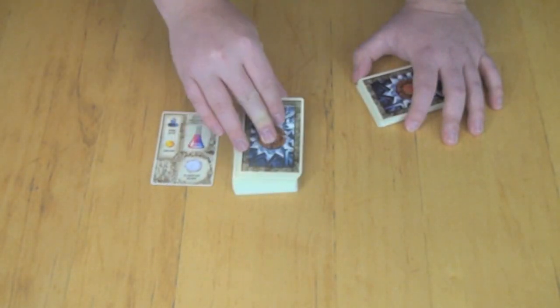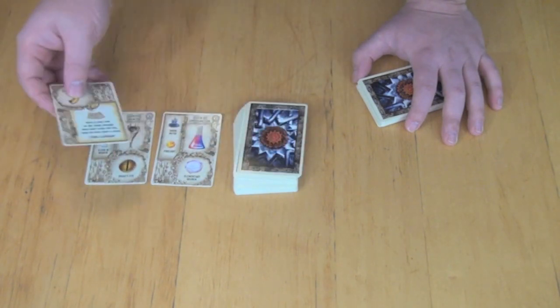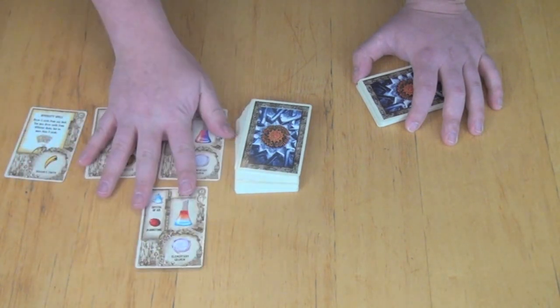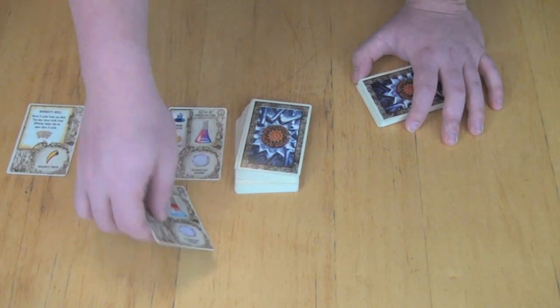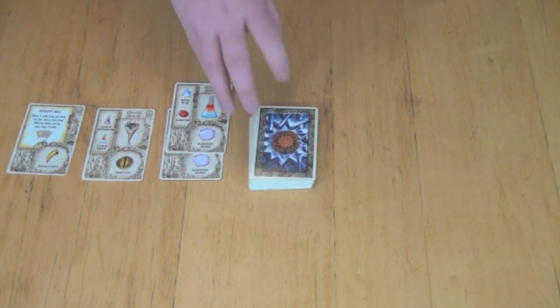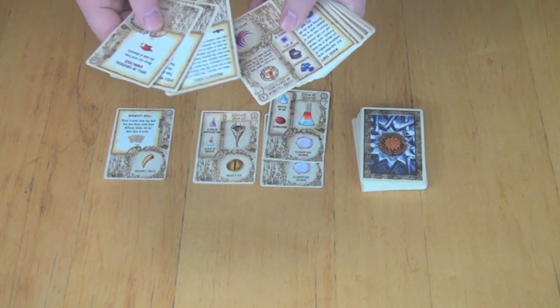Some of these cards are going to be played to the table at the beginning, and these are going to be different types of components that are available. You're going to play some from this deck and some from the other deck. Basically you'll have these different components, and if there are multiples they get stacked. You'll have these out on the table, and your objective is to try and earn points by making formulas that you have in your hand.